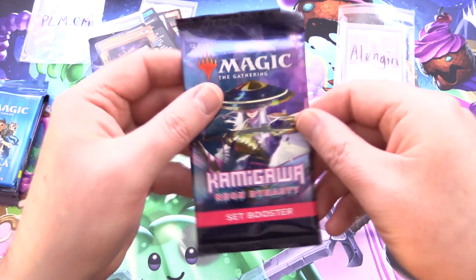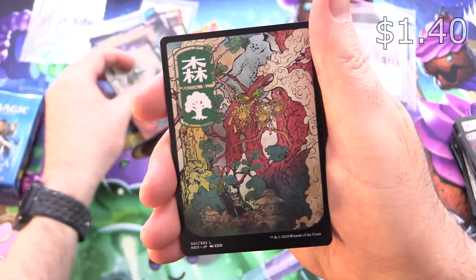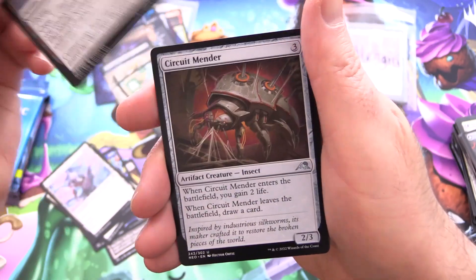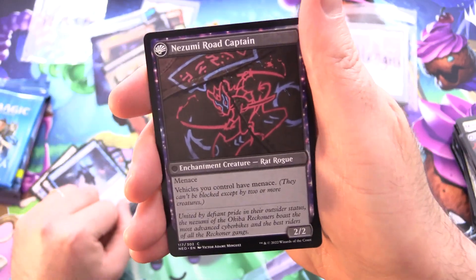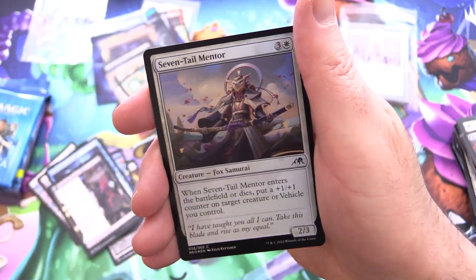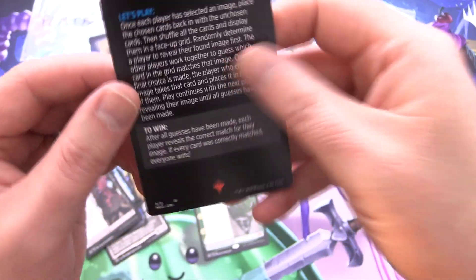Back to some Kamigawa. Can we now find the Emperor or Boseiju? That would be pretty crazy. Tamio, Completed Sage for the art card, followed by a very nice forest. Selfless Samurai, Moonsnare Specialist, Intercessor's Arrest, Regent's Authority, Golden Tail Disciple, Dragonfly Suit, Circuit Mender, Replication Specialist, and Okiba Renegade with the rats in leather jackets. Nozumi, Road Captain on the other side. And a Mythic — Jugan Defends the Temple, flipping into Remnant of the Rising Star. Not sure of the value but we'll sleeve it up. Foil Seven Tail Mentor and a Magic Minigame — Cyber Simulacrum.